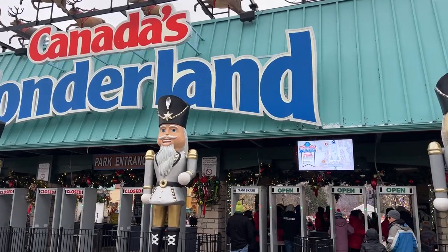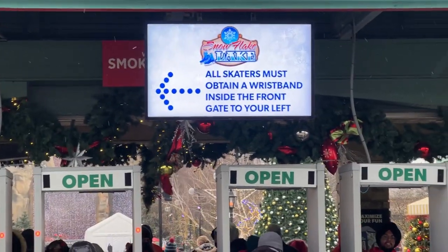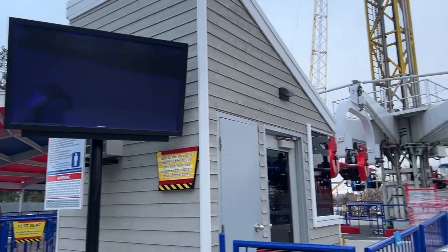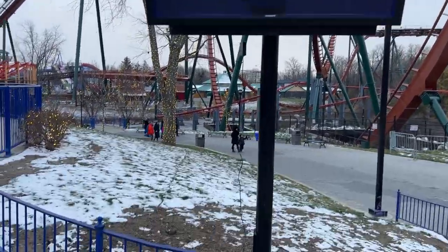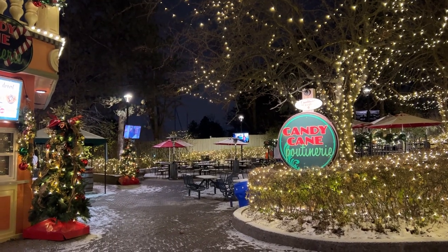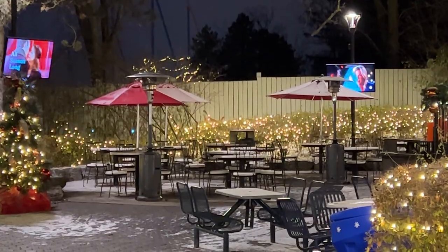Outside of that, Wonderland has scored some sort of deal on TVs because there are TVs everywhere now — seating areas, dining areas, rides — and they're all working, which is crazy because in the summer they weren't working. It looks like even the flip counter will be working next season because they've been doing work on the TV specific to the flip counter on SkyHawk. Ride wait times will also be displayed, and all the ride supervisors will have iPads that can control the ride wait times, which will be really cool.